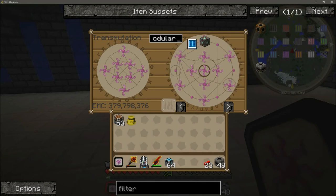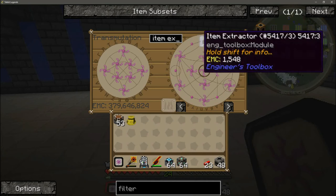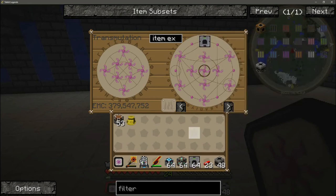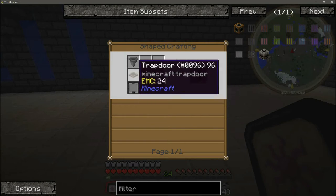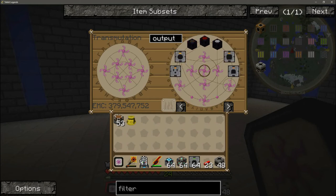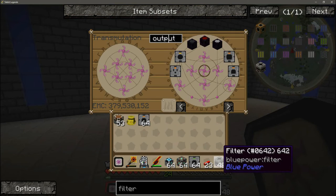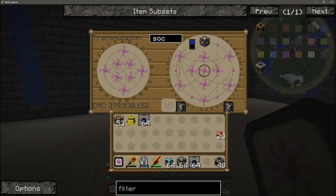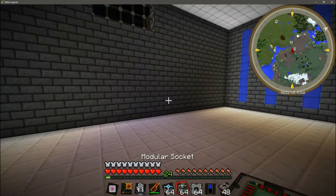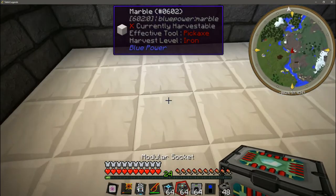Next we're going to need modular sockets, which do have an EMC value. Then we're going to need item extractor modules from the engineers toolbox. Again, to learn the recipes for these you can press R on them in the right-hand side and it will show you how to make everything you need to craft these. Next we're going to need an item output, 5 automatic crafting table MK2s, 10 filters, and a socket remote. I'll tell you guys what else you need as I go.